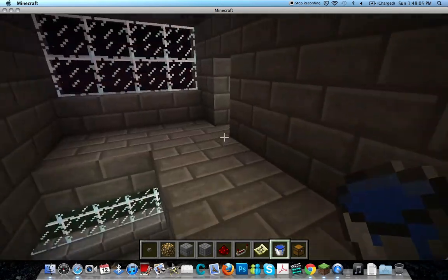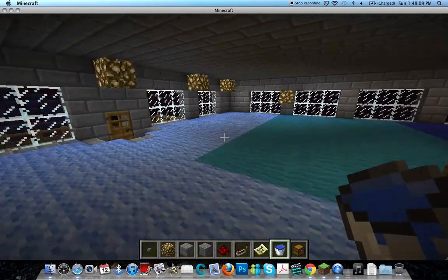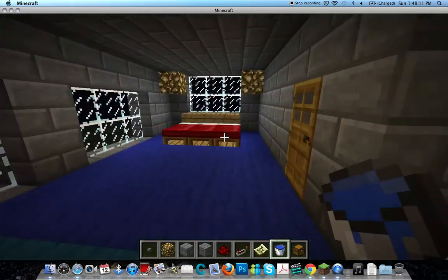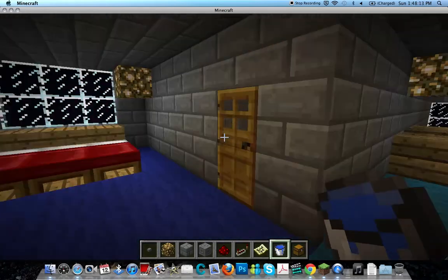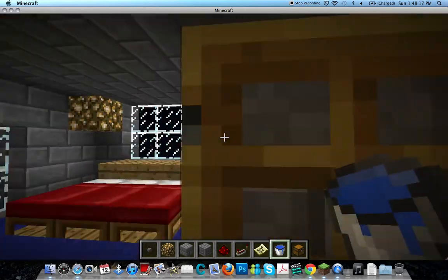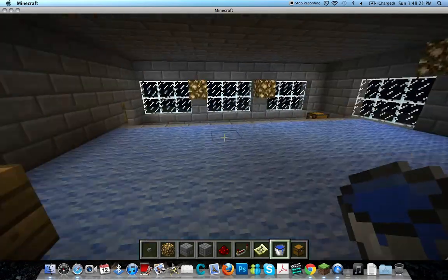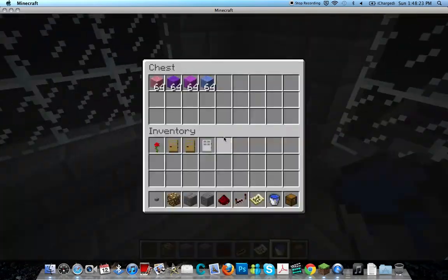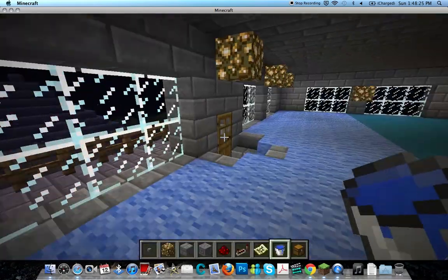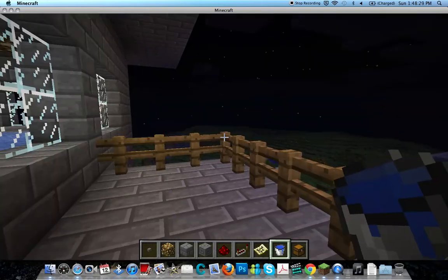Did I go up too many stairs? Yes, I did. Prince slash princess bedroom — so far it's in prince mode. Bathroom with bathtub, bed, studying area, chest for girl room, stuff, balcony. Awesome.